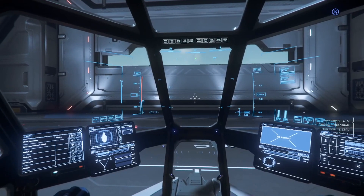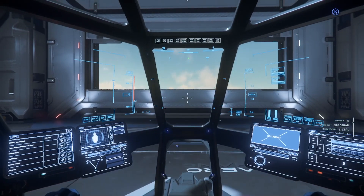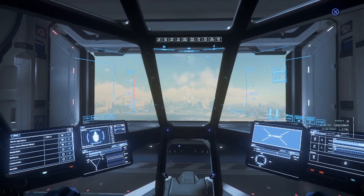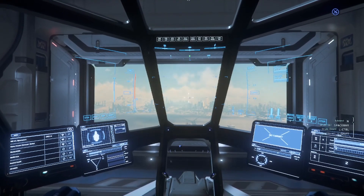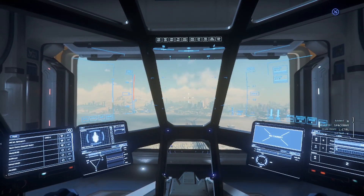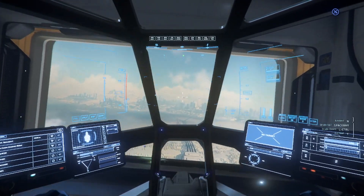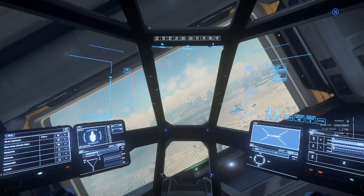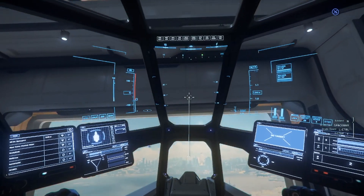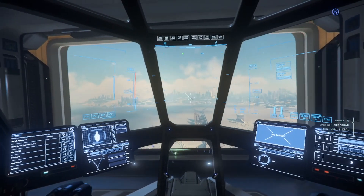A few basic flight controls: Space Bar brings us up, Left Control brings us down — up/down pretty easy. A strafes left, D strafes right, S strafes back, W strafes forward. Q and E are roll. Pitch and yaw are controlled with the mouse — up/down and left/right. All right, we're going to take off out of here.